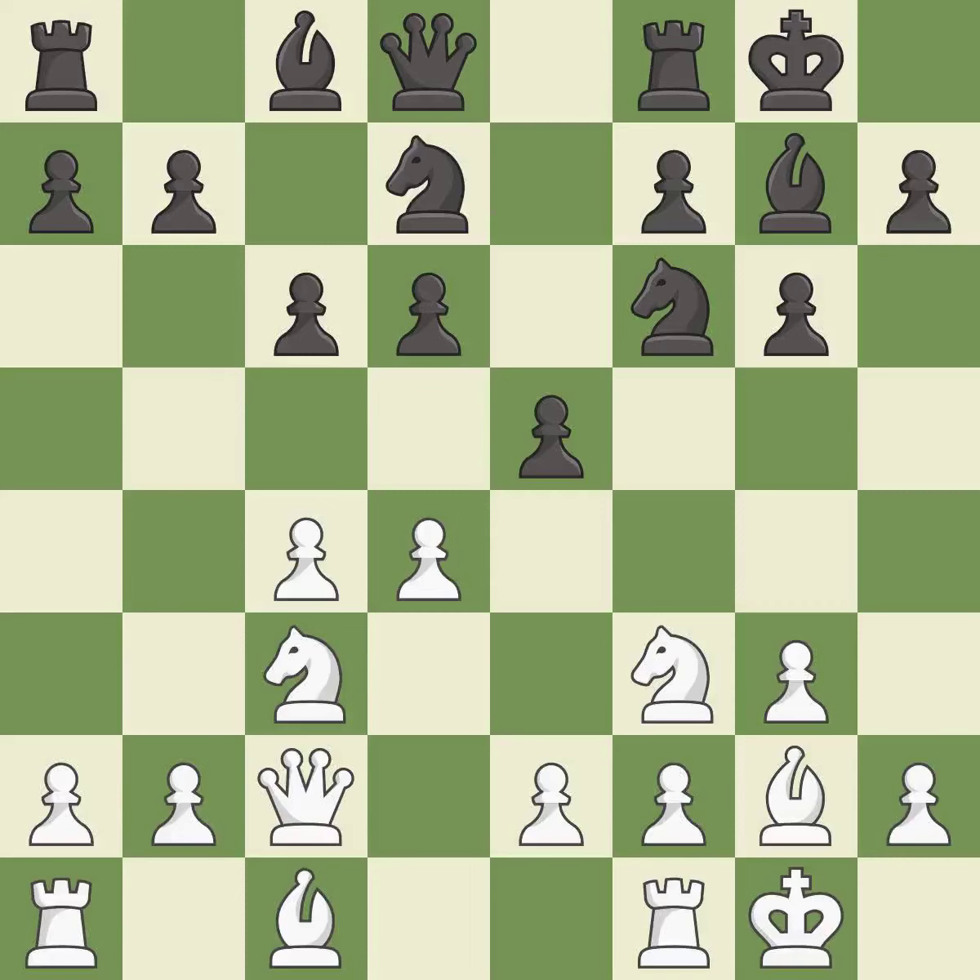Castling develops a rook while also moving the king to safety. Castling to the same side of the board as the opponent tends to lead to less sharp positions compared with opposite-side castling. This threatens to win a pawn. This threatens to kick a knight. This stops the opponent from being able to win a pawn.